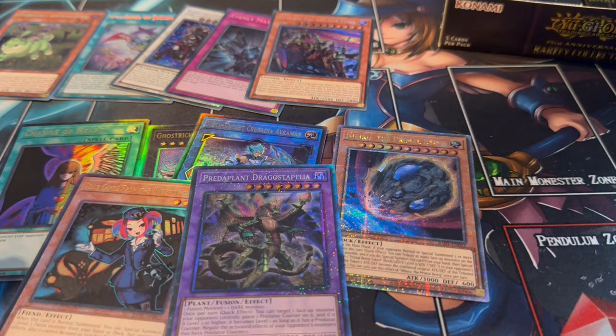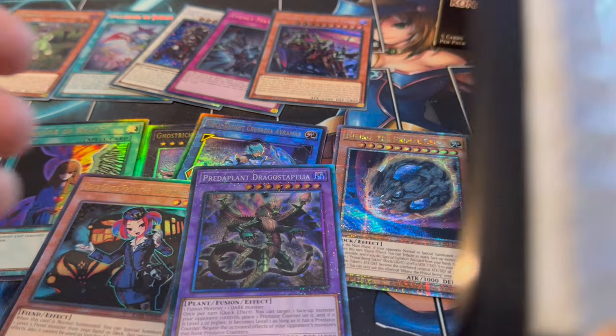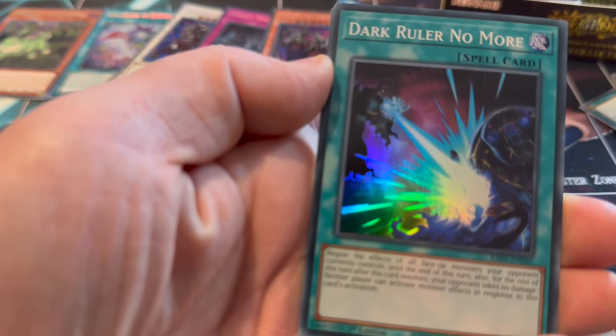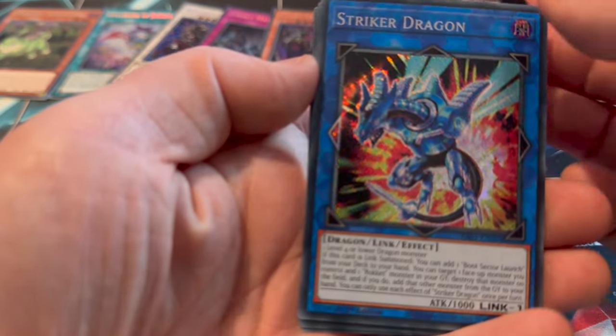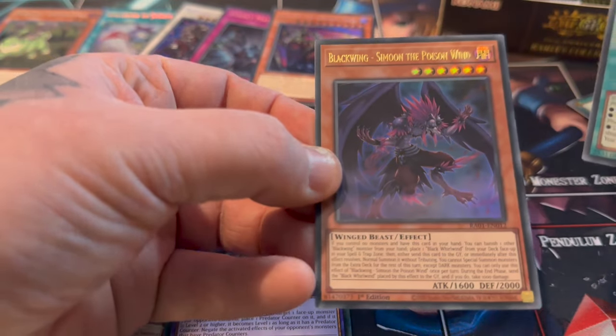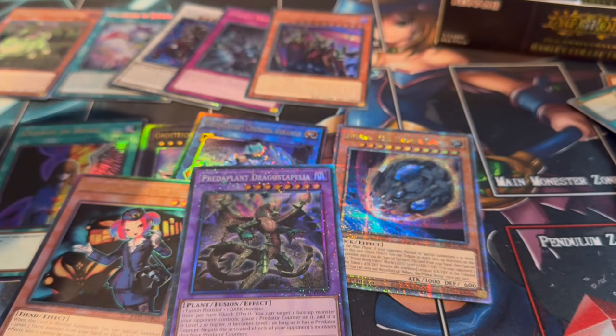It's a good set if you're just getting into Yu-Gi-Oh to get Staples because every single card in this set is actually pretty good, and it can all be such high rarities as well. We've got Red-Eyes Metal, Dark Ruler No More, Striker Dragon, Triple Tactic Talent - that's a beautiful card - and Talents to Mastered.